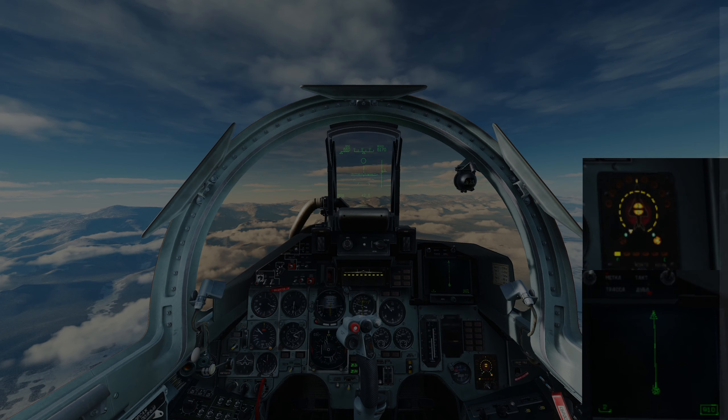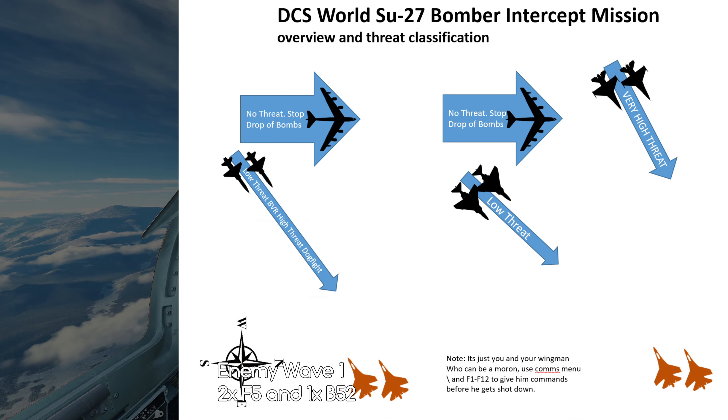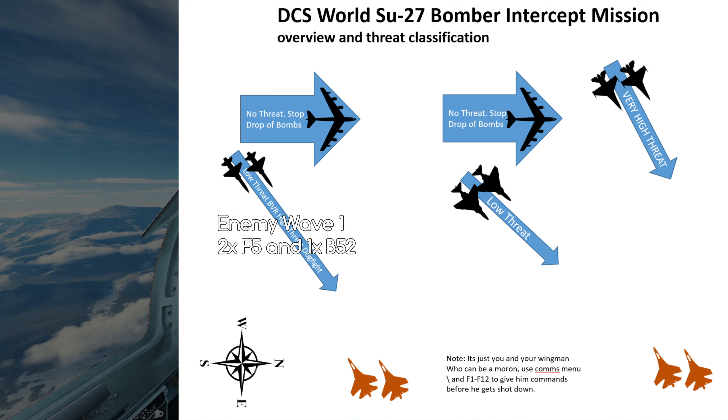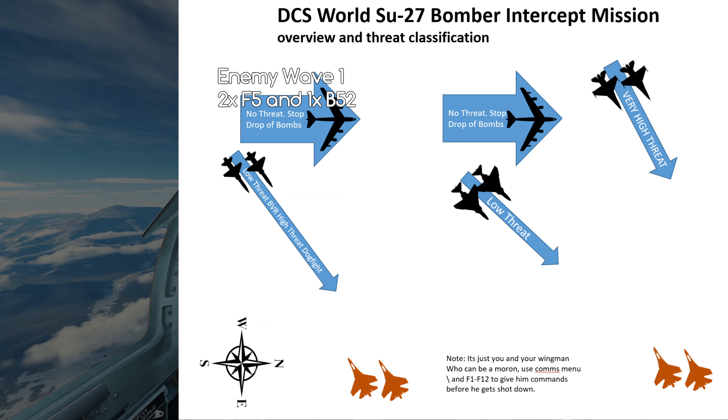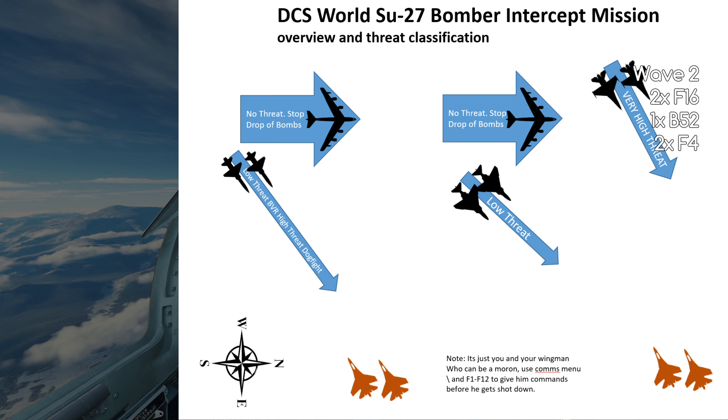The Bomber Intercept mission happens over Caucasus. Everybody should have that map and I think this is a great mission for everybody to practice on because it's a 2v6 scenario. You get to fight some F-5s, you get to fight the F-16s — they're the main challenge — and you get to shoot down some F-4 Phantoms and take out some bombers. Let's jump in.